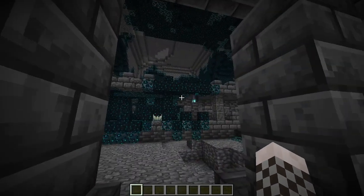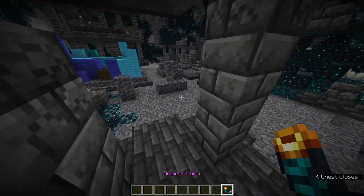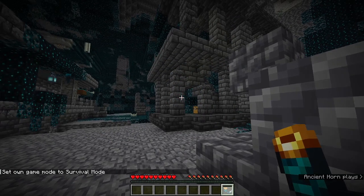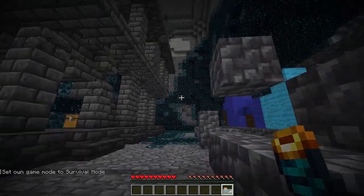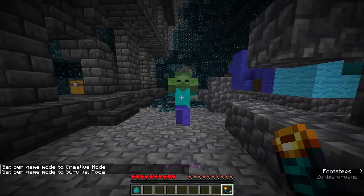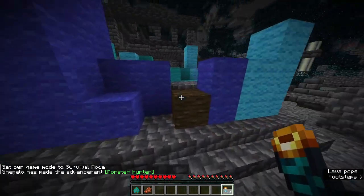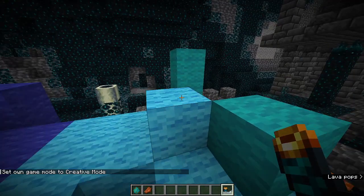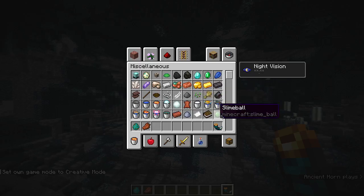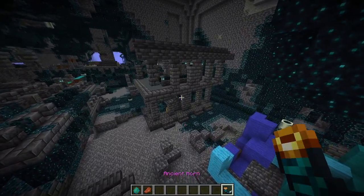If you're lucky enough and searching around in here and you find a chest, you might just be able to find the new item: the ancient horn. This is a new weapon, and what it does is when you blow it you make your own sonic boom. It has a very large cooldown, but that doesn't really matter because this thing is powerful — instant kill on basic mobs. I'm not sure how useful it'd be against something like an ender dragon or wither, but it's very cool.